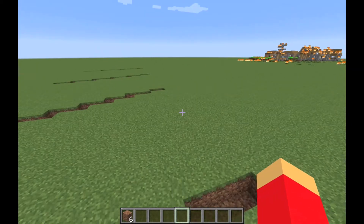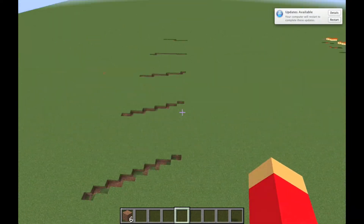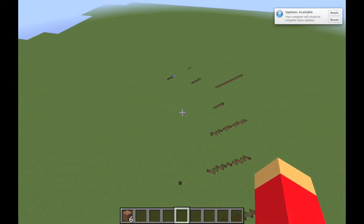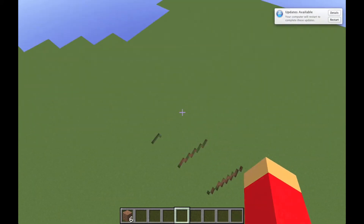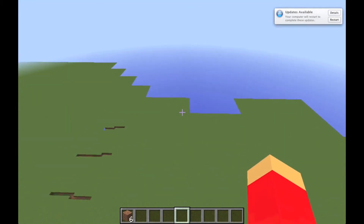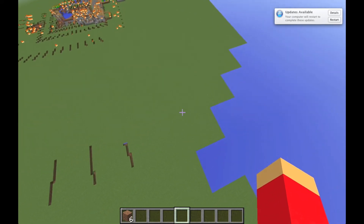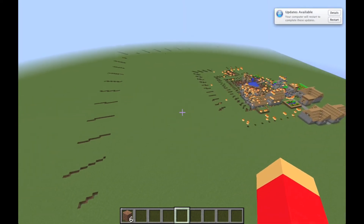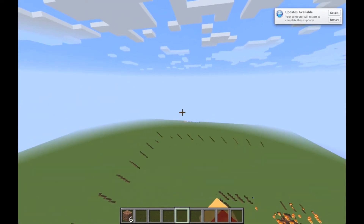Wait a minute — I wasn't aware the explosion caused that! It goes in layers. Oh, it's by radius — see how it goes out in layers around the center? If you're trying to make a cool design you could use this command to make a spiral or star pattern. The more you know!